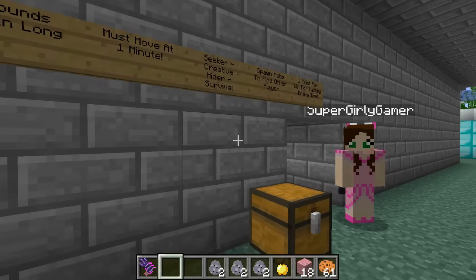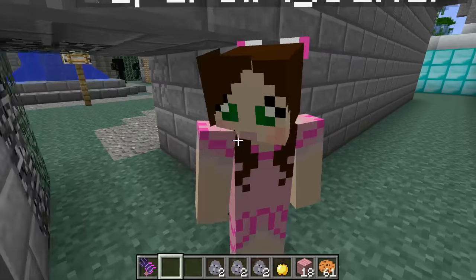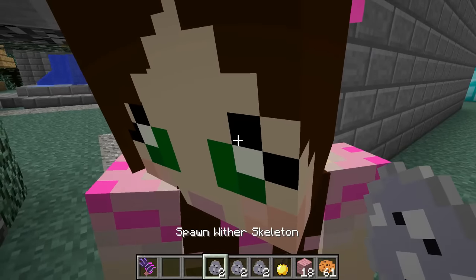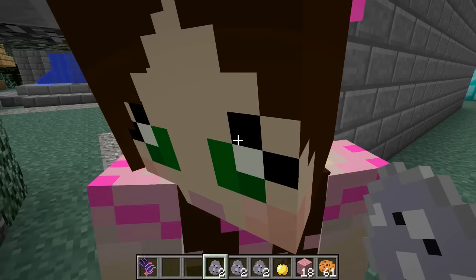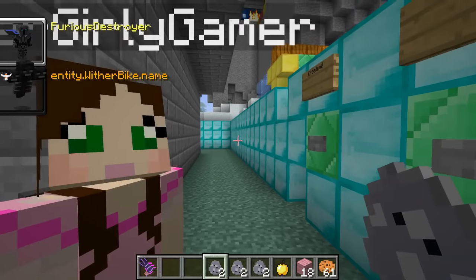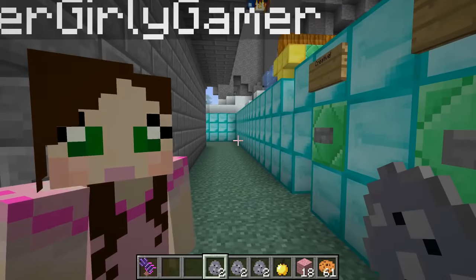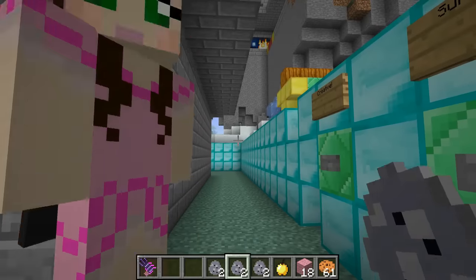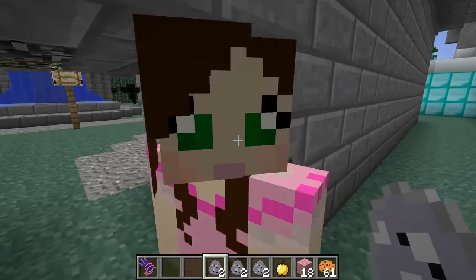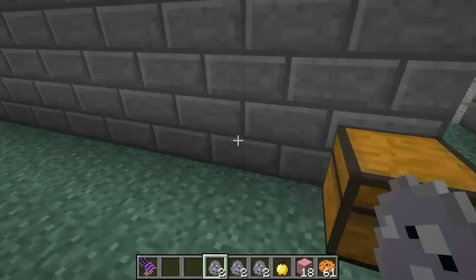Alright dudes, we are on to round two. Jen, I am up one to zero, so you need to make it the entire round. I think I'm going to win — this is about to turn around. I actually have wither skeletons to use — I have four to use this round because I didn't use any in round one. I'm gonna be spawning these things everywhere.